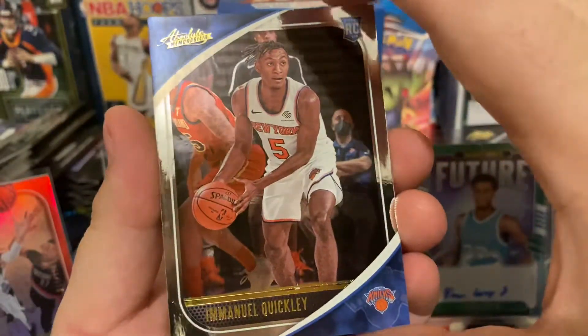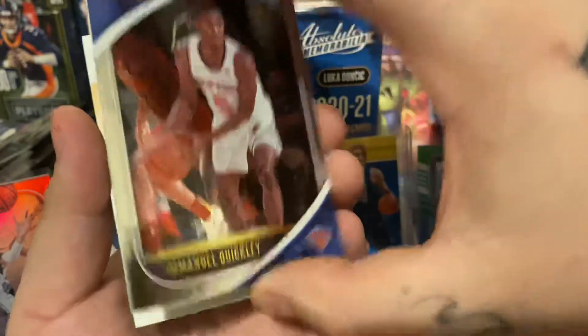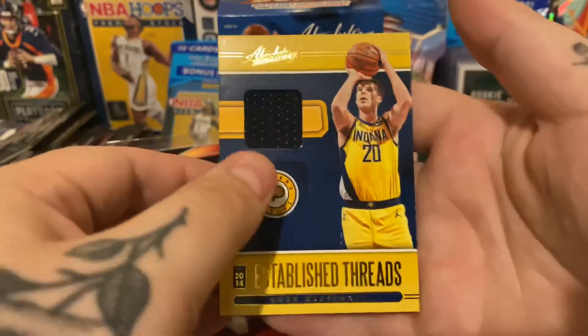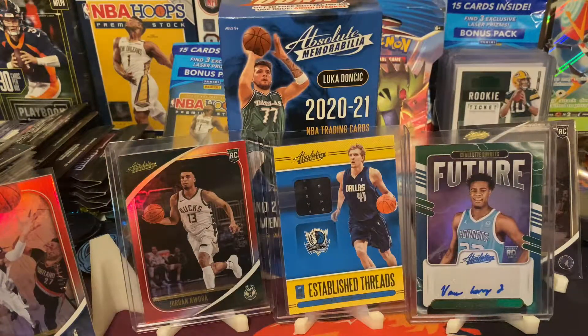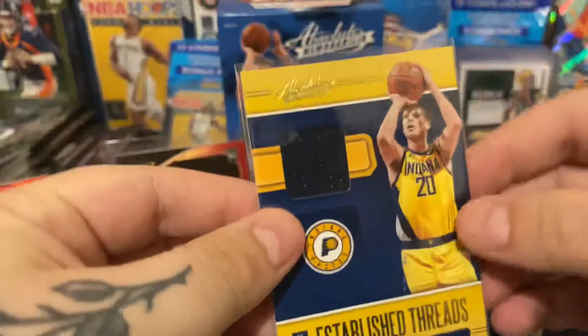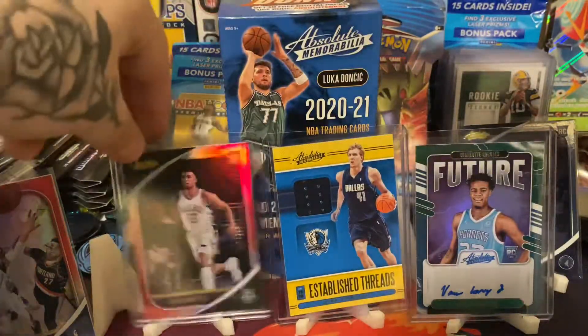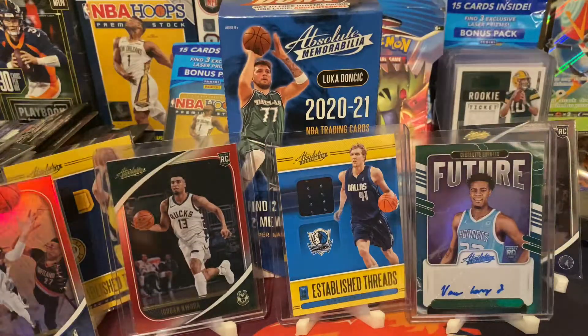So we got that, and then we have an auto and a memorabilia. Emmanuel Quickly rookie card base. Oh my God — Doug McDermott memorabilia. Jeez. Game-worn at least, but wow. Dud. This is what scares me about these hobby boxes — you spend so much.